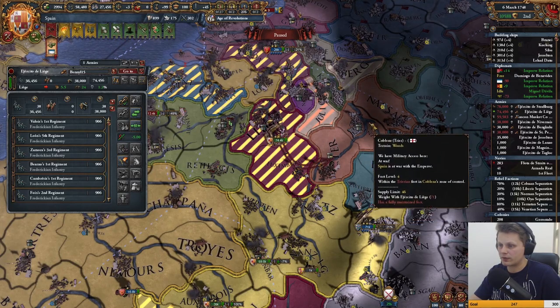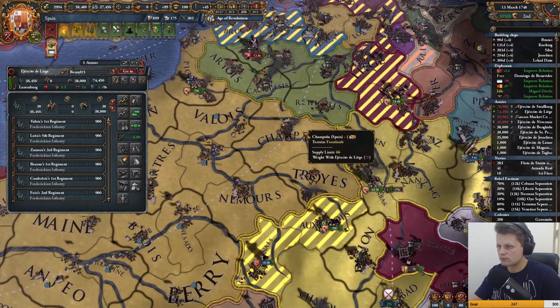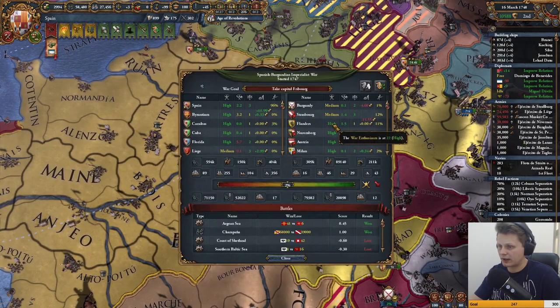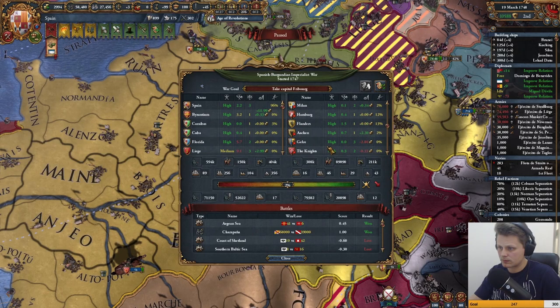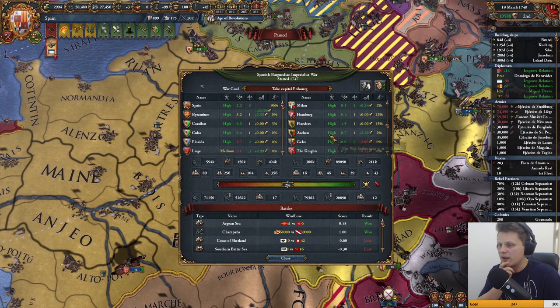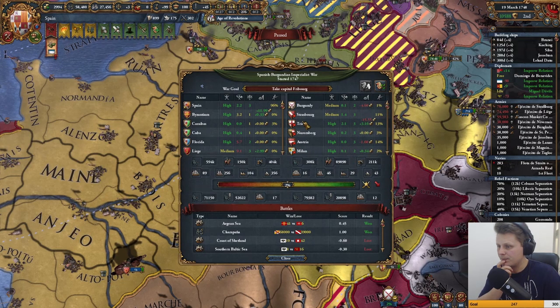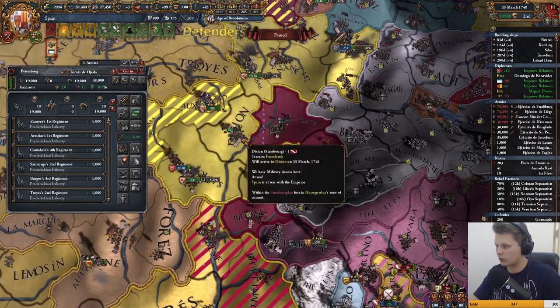Now we can actually go over there and siege him down completely. Come on Flanders, stop being so weird. I don't understand why Flanders is so high. Occupied and besieged provinces, length of war, Flanders army strength, ongoing battles, allies in war — yeah, it's the allies. Okay, that's fine — we'll siege everyone down, I've got no problems with that.